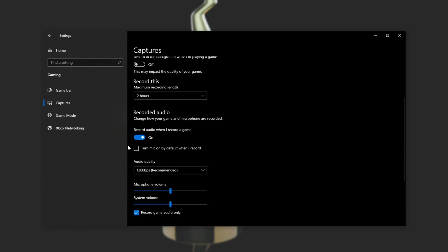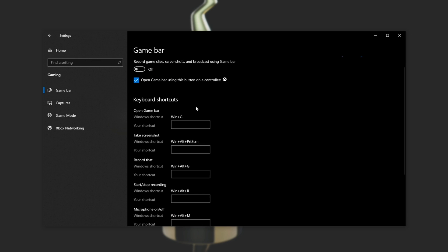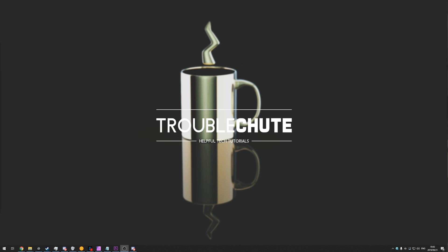You can also disable the rest of these settings if you'd like, however disabling just the background recording and the Game Bar should be more than enough. Super simple — hope to help you guys get more frames in games. My name's been Teknobu here for Troubleshoot, and I'll see you guys next time.